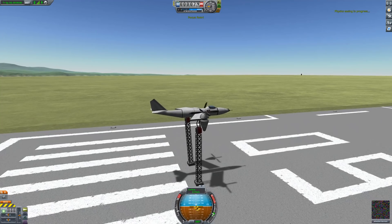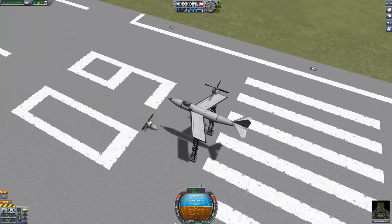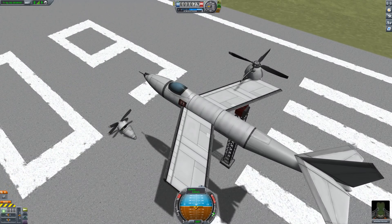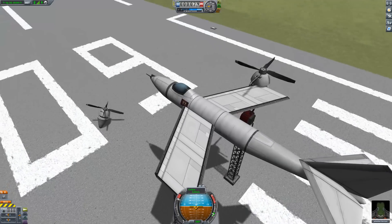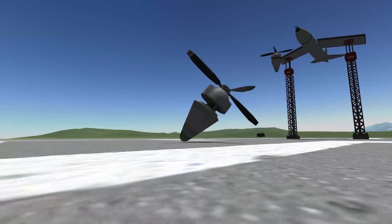I also wanted to use a tilt rotorcraft to demonstrate the new behavior, but the Kraken was against it and turned the still-controllable port propeller into a spinning top. Okay, KSP, never change.